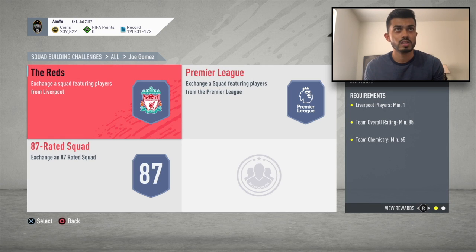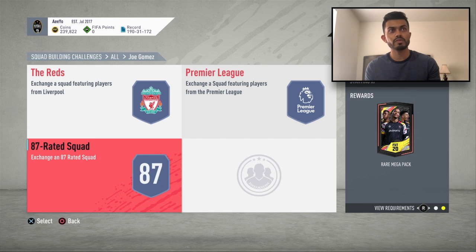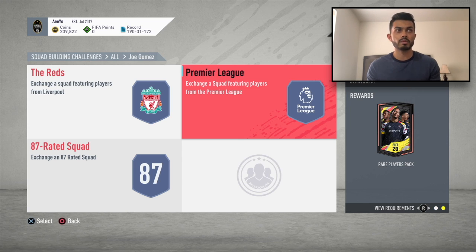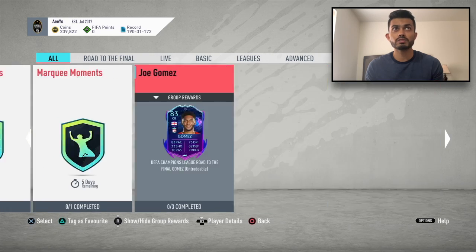That Joe Gomez card is going to be sick — 87 rated. You get a 50k pack back, but you need 87 and 85 rated cards. He's a good card but probably at least 250,000 coins. You get packs back, but 90% of the time you're not going to get any good player.